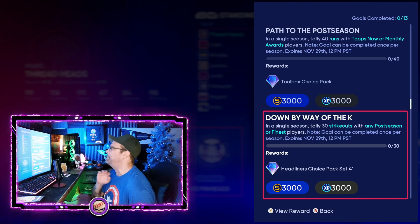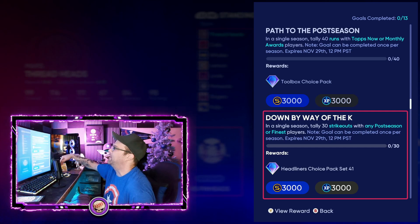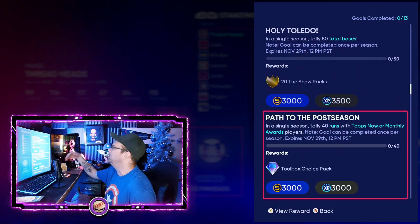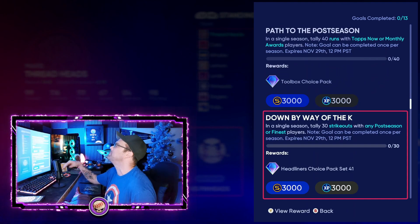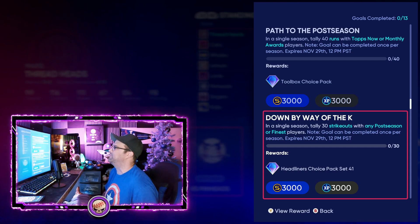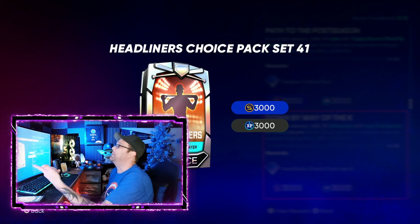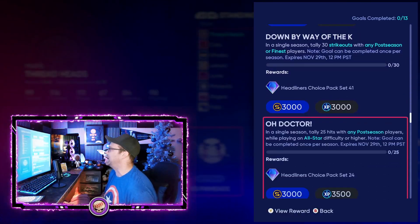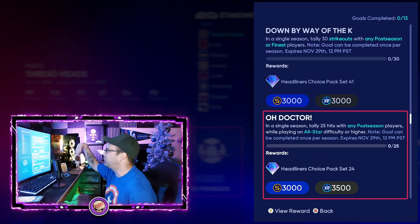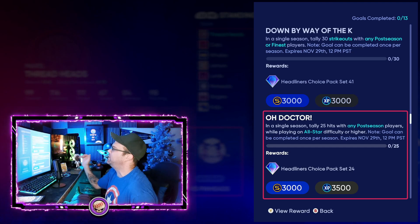The next one: in a single season, tally 30 strikeouts with any postseason or finest players. These last two are specific to certain cards you have to use. What I like about that total bases one is you can use any cards — your god squad, anything. But with this one you're going to get a headliner choice pack Set 41 for every 30 strikeouts with postseason and finest players. You've got a good chance to get diamonds, including diamond live series cards from those choice packs.